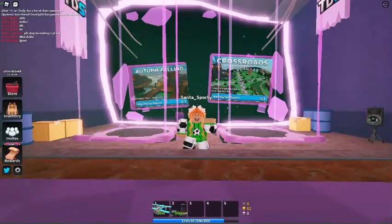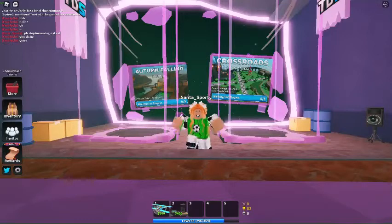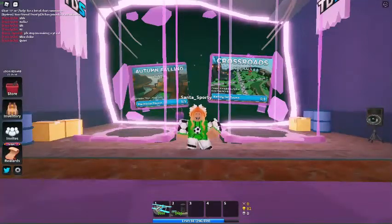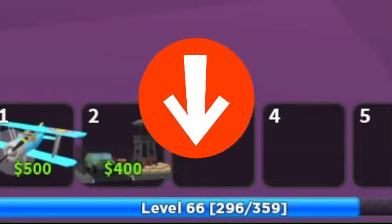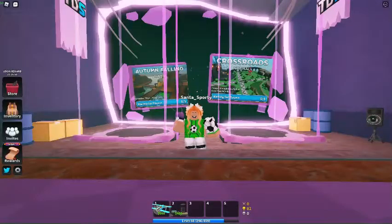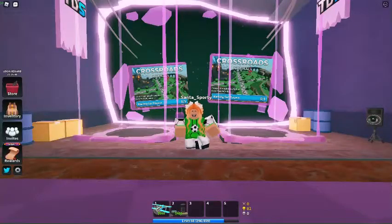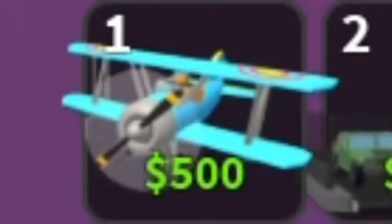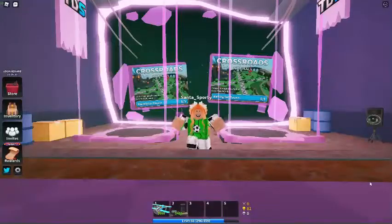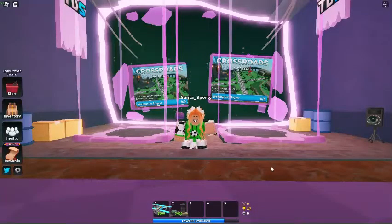I am going to be showing you guys how to get 20 or more gems in the hardcore mode, grinding for Accelerator. As you guys know, I am already past level 50 — I'm actually level 66 — and I have around 500 gems already. But I'm going to be showing you guys how to get at least 20 plus gems every single round. The two towers that you will need are Ace Pilot and Military Base. These towers are super cheap, and I'm going to show you guys the prices.